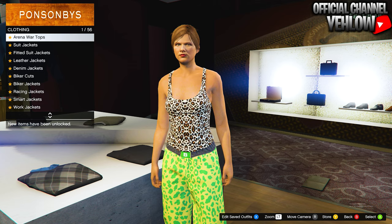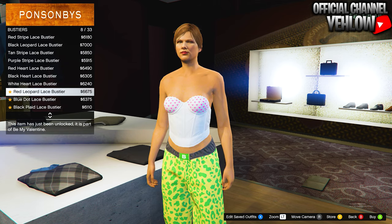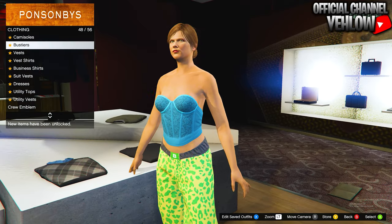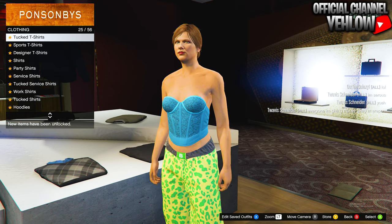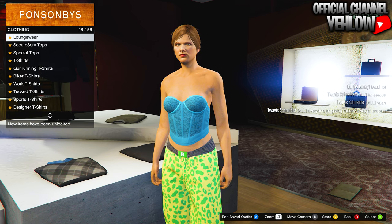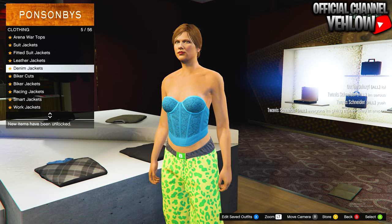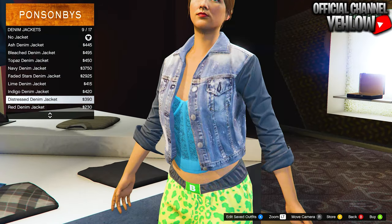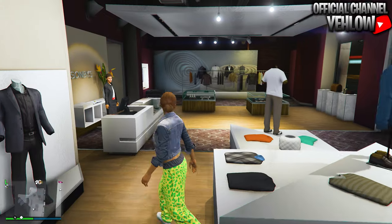For the tops, make your way down to the bustiers and buy the Till Lace Bustier — the blue one. After you buy that, go over to the denim jackets, which are towards the top of the list, and buy the Distressed Denim Jacket. Then make your way over to the accessories.